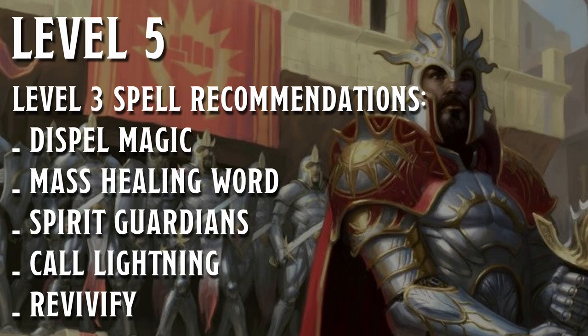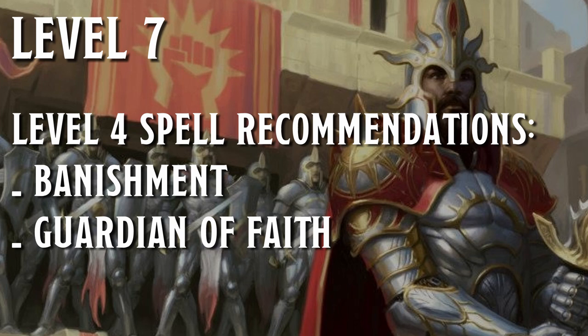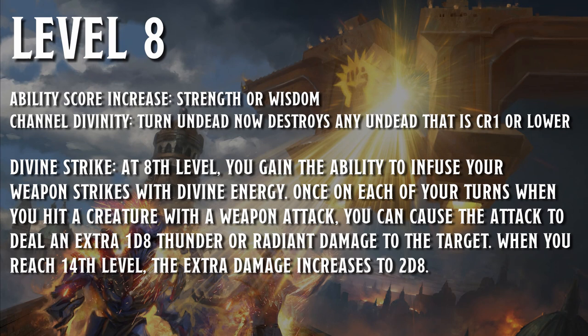Level five gives us access to level three spells. Recommendations for spell choices are: dispel magic, mass healing word, spirit guardians, call lightning, and revivify. For level six we can activate our channel divinity twice a day, and we also get the ability Thunderous Strikes, which allows us to push a large or smaller creature 10 feet away after dealing lightning or thunder damage. Level seven brings us level four spells — recommendations are banishment and guardian of faith. At level eight we get the option of a feat or an ability score increase. Shield Master would be a solid choice to help with those dexterity saves by adding your shield's armor class bonus to those saves. Putting points into strength or wisdom also works out.